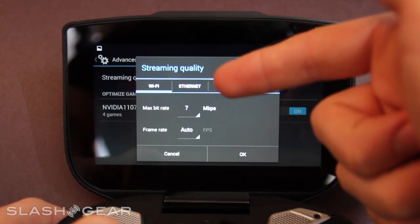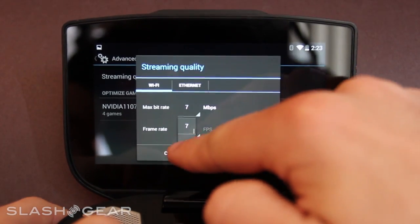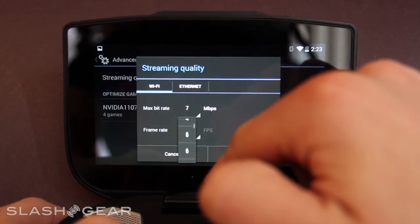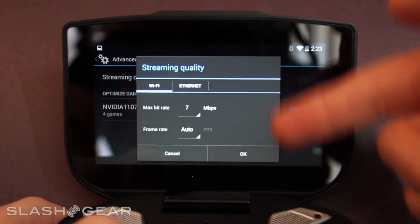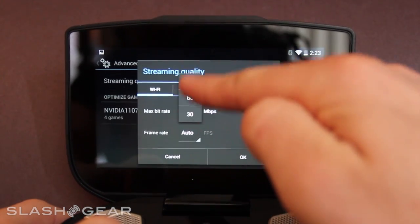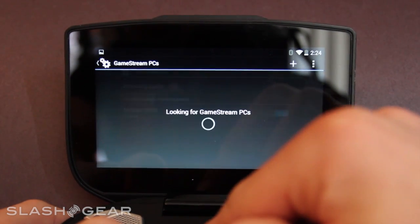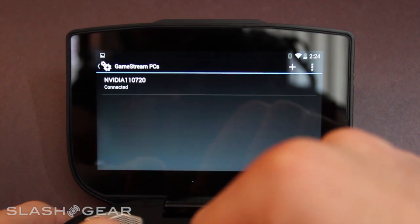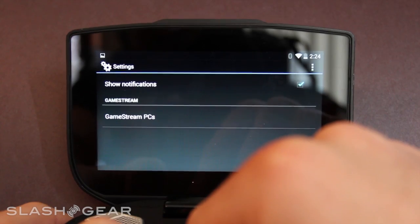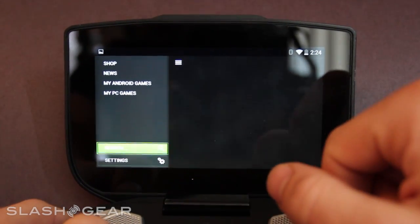So I'm setting the bitrate to 7 right here. You can go really high with the bit rate, but we're going all the way down to 7 just to show you how it looks even when we're really low. We've also got frame rate — you can choose from 30, 60, or auto. We're just going to keep it on auto. You can adjust those based on what kind of connection you have. We are connected to a fairly nice Wi-Fi network here.